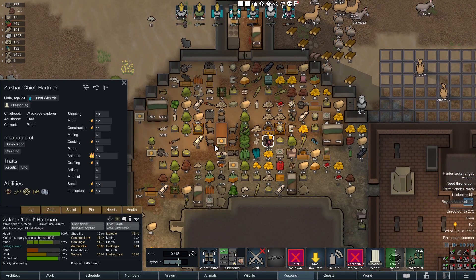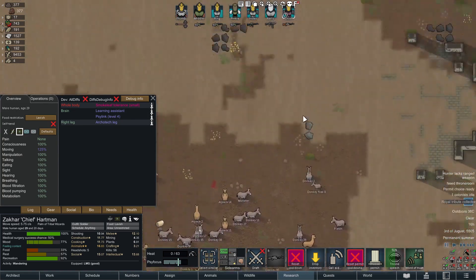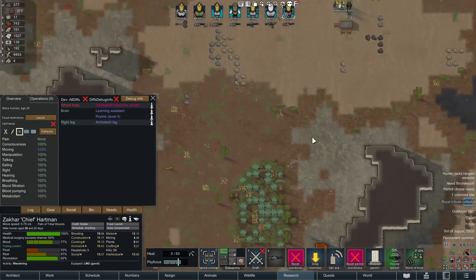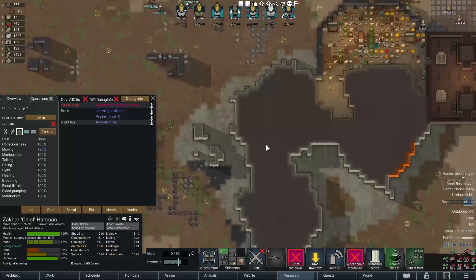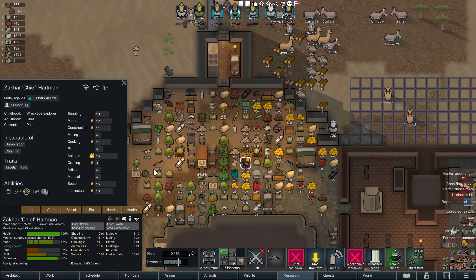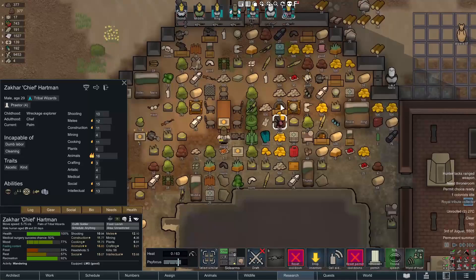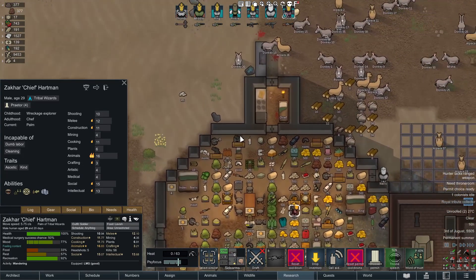Do be aware: if this pawn is already level 4 and you give them a Psylink Neuroformer to make them level 5, when they gain their next rank with the Empire they won't get an additional Psy-link level. They only get a Psy-link level if they don't already have it from the Empire's perspective. So if you max someone out at level 6 first and then grind them up in Empire rank, they will gain no extra Psy-levels — the Empire won't give them anything.